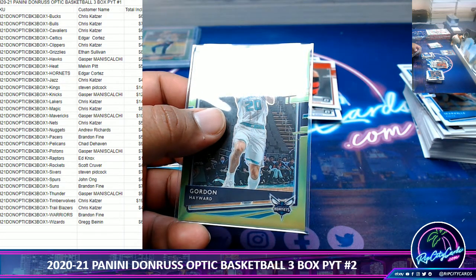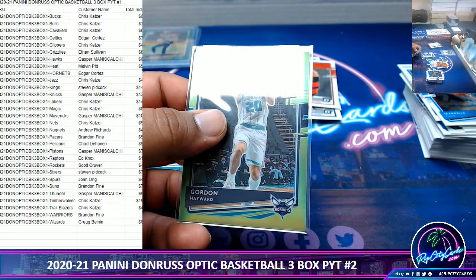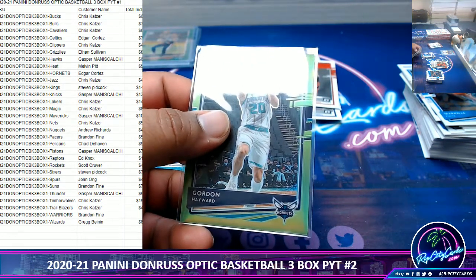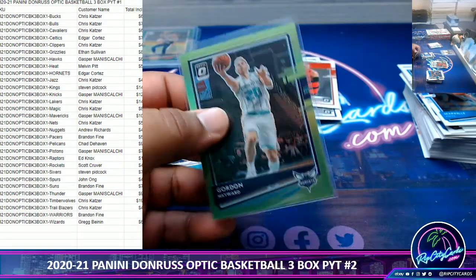Oh, that's a redemption. $15,000. But this is not the hollow. Yeah, but I doubt the hollow is $15,000. This is the Rookie Signature — it's just the base. Yeah, $15,000 is pretty nuts. Anyway, moving on.